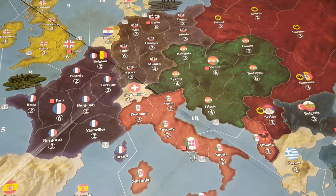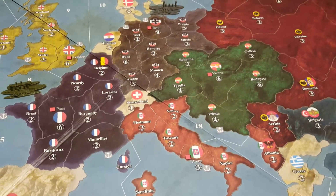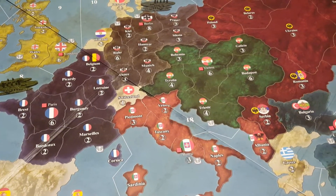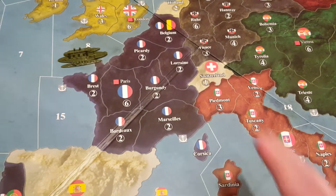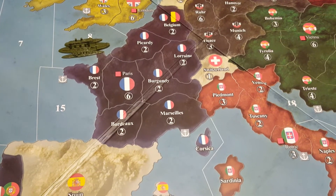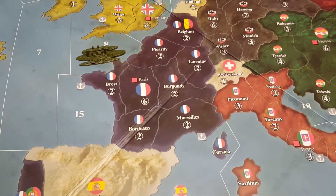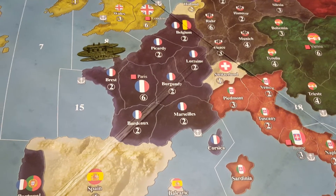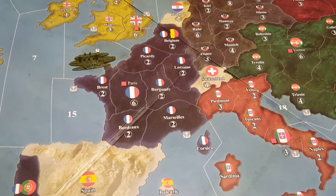Now let's move on to the next topic: capitals. Every country has a capital, and that's where we put our land units. Let's use France as an example. Let's say Germany has been marching into France, and Germany eventually takes control of Paris. What that's going to mean is that any income that France has is going to be handed over to Germany.